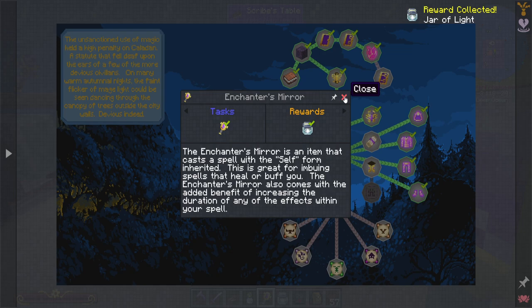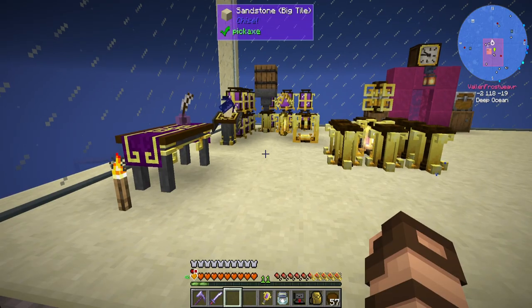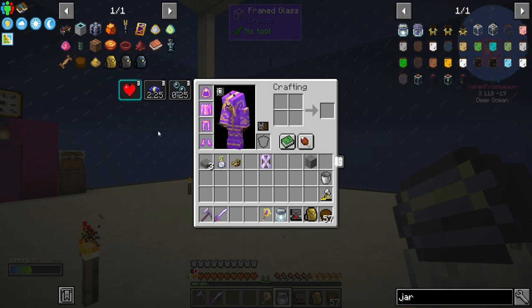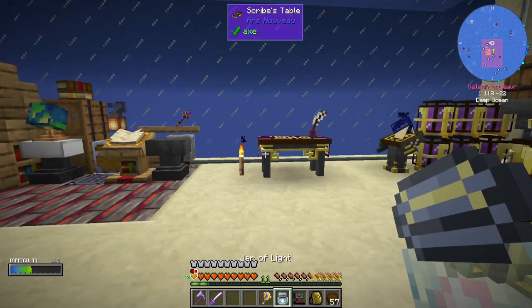And a jar of light — not sure what that's going to be good for yet, but I'll take it. Looking at the jar of light, it summons a light that will follow the user as they move, and can be summoned and dismissed at any time. Oh, that's pretty cool. Night vision is going to go out in a couple minutes here, so I'll wait for that to go out and then we'll try messing around with the jar of light.